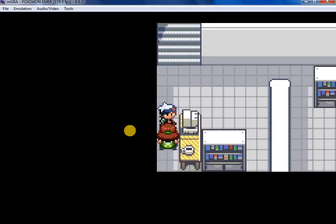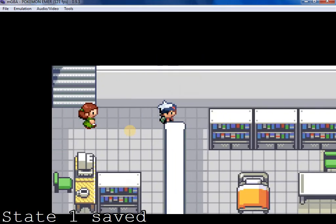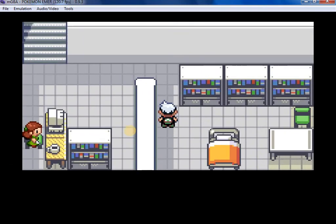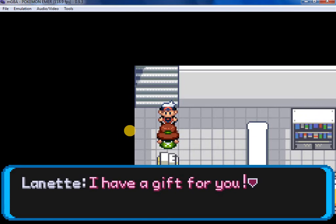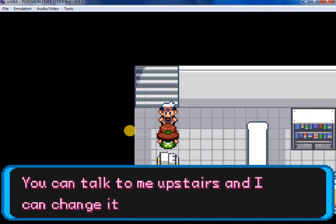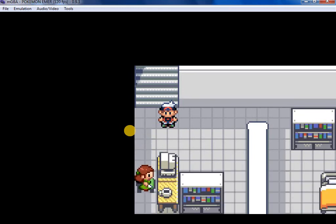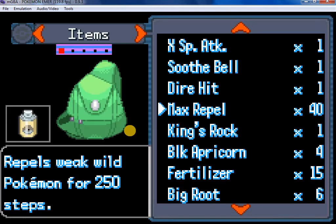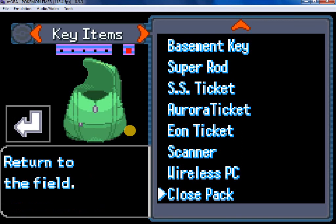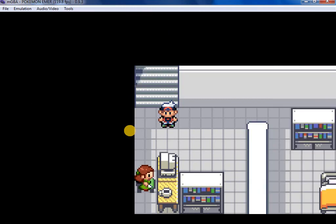We have got the achievement! Now let's talk to her again. She gives us a special Pokémon that can be sent to your PC because your party is full. So we have got a device known as the Wireless PC — a high-tech device used for wireless access to the PC. So I am moving back.